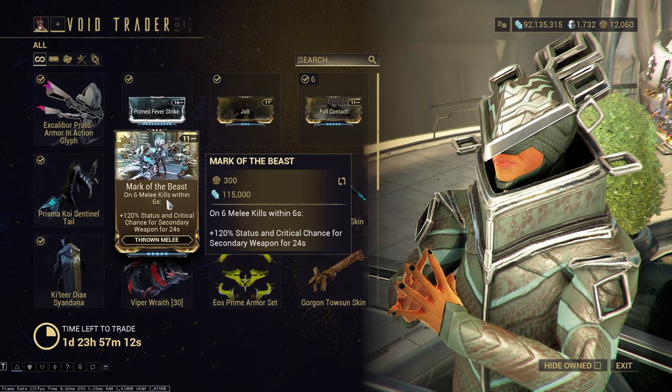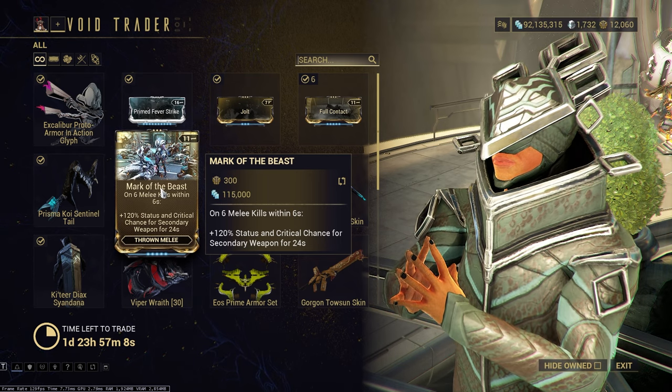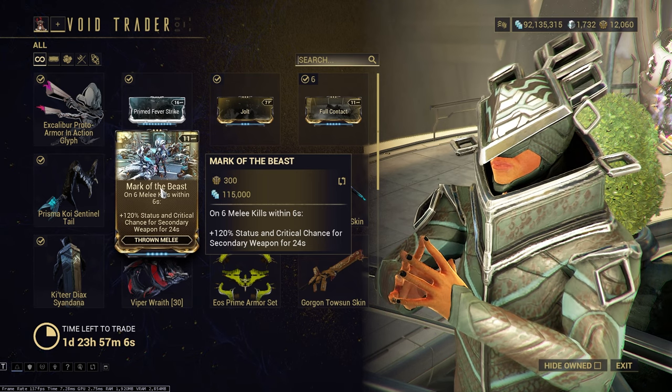Mark of the Beast - if you like using it, go for it. If not, kind of a who-cares deal, right? Because I don't use thrown melee, especially for buffing crit or anything like that.